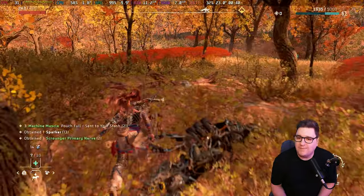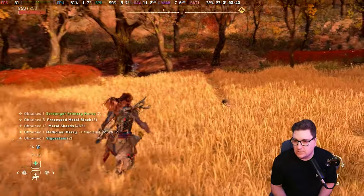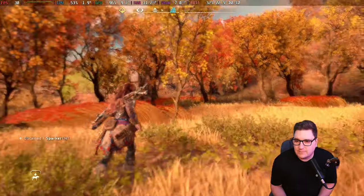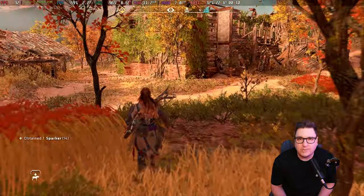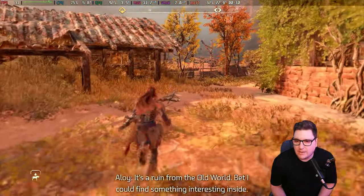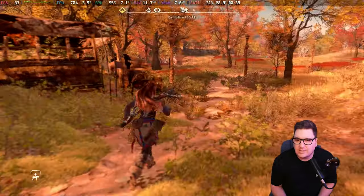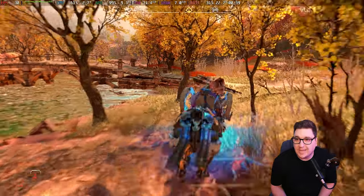The game does a phenomenal job of recovering back to better quality as soon as the resolution recognizes it doesn't need to dip anymore to keep to 30 — it does a decent job of getting back to a sharper image. It seems to dip when there's a lot more going on the screen at any one time, of course during combat with sparks and flames. Just running around the open world, though, hasn't been too bad on the Steam Deck at all.